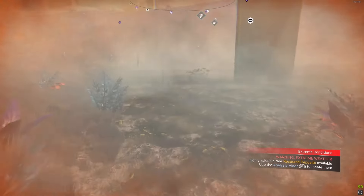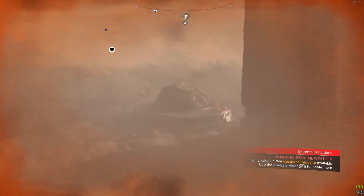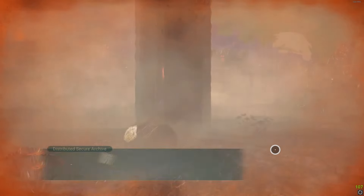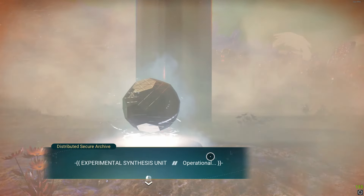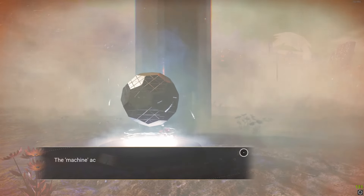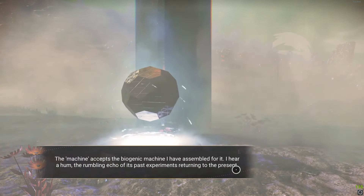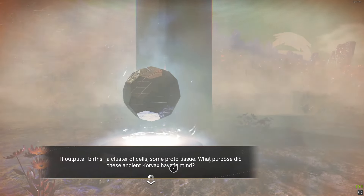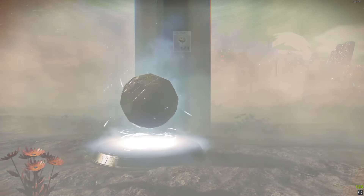We've arrived back at the monolith. Have another chat and present the consciousness bridge. What happens is: you build an item, give it to the monolith, and the monolith gives you something alive — but also something very fragile.